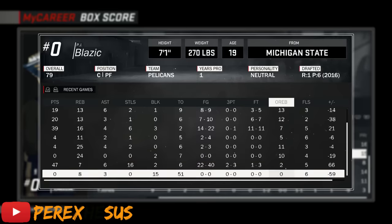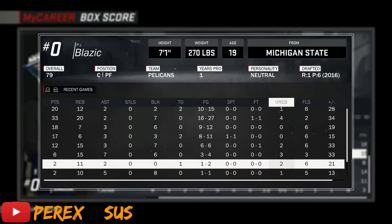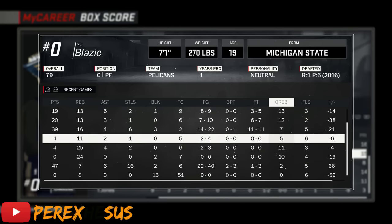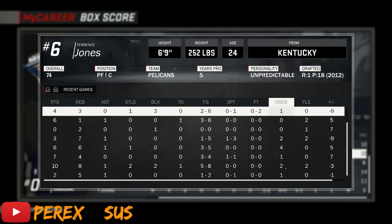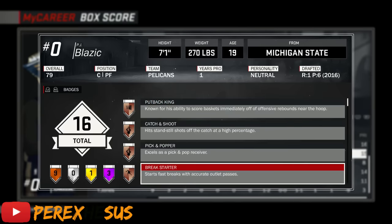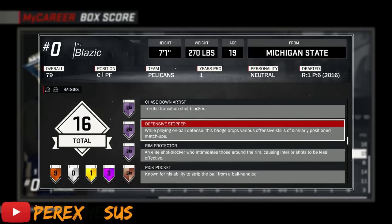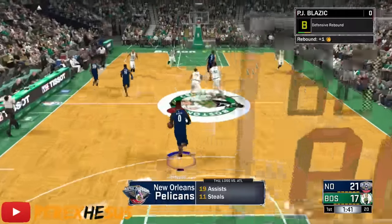Right here on my offensive rebound column — I wasn't really grinding for it in the beginning of the season, I just started grinding for it. I have about 75 offensive rebounds and about 300 defensive rebounds. That's how you get it on bronze, then you upgrade it to gold. When you get it on Hall of Fame, you need 700 defensive rebounds and 250 offensive rebounds for Hall of Fame.